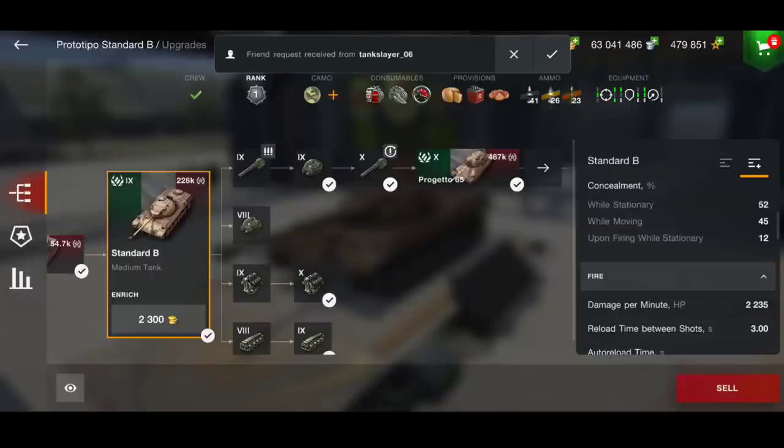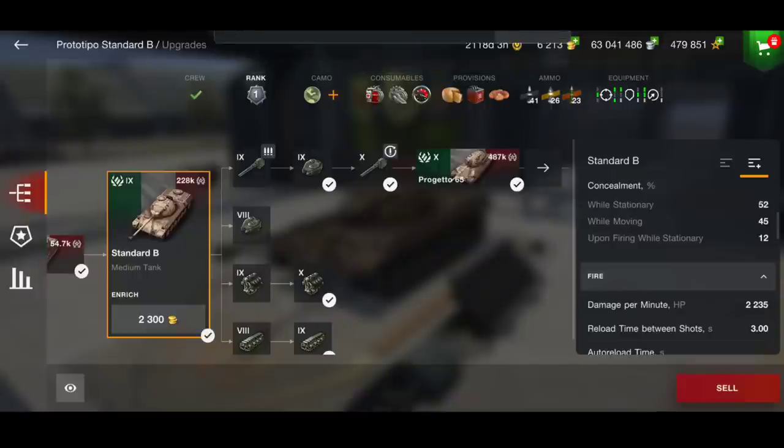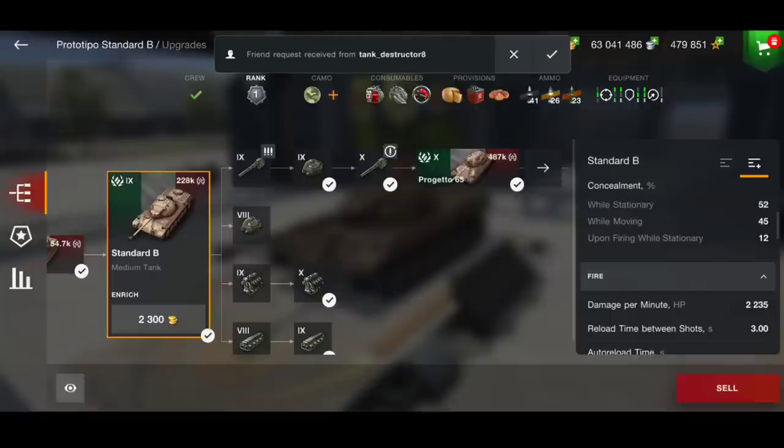It all depends on your situation. I always say: if you've got a target, then shoot it. It doesn't matter if you've got one shell, two shells, or three shells. Even if you've only got one shell and you've got a target, shoot it — because a couple of seconds later, you might not have that shot. So always take it if you need to.